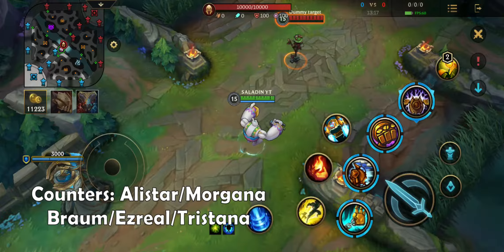Alistar can counter Blitzcrank — if you pull Alistar, he can headbutt-pulverize you into the enemy team. Morgana can counter Blitzcrank by using her shield to nullify your first ability. Braum can counter Blitzcrank by using his shield and passive to stun you. Ezreal and Tristana can dash away when you try to pull them with your first ability.